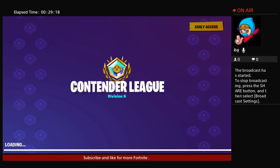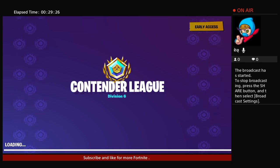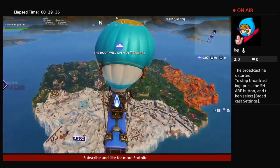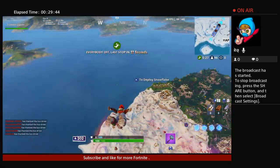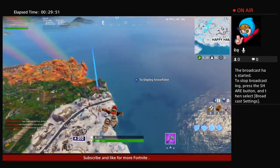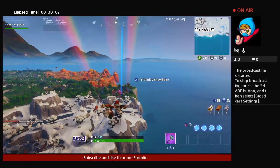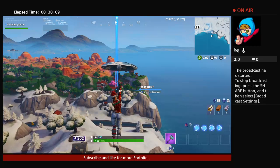We're going to join another game of Contender League — this is the last division and the hardest. I can't actually pass this division. I've been stuck here since the last arena video and haven't passed it yet. We're going to drop Lucky Landing again because it's the farthest away — I'll just act like a noob and land there so we can get some easy survival time.